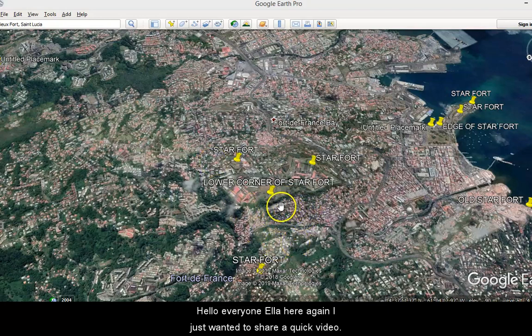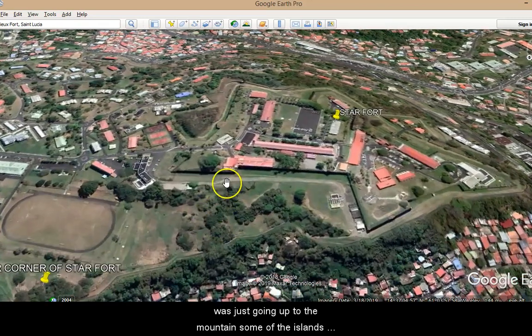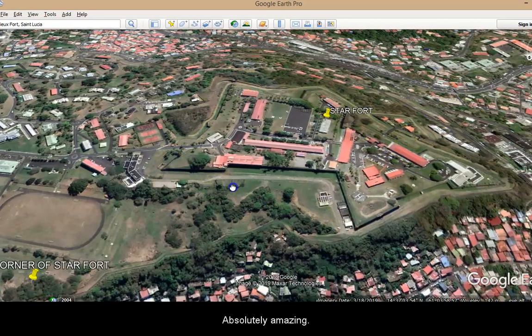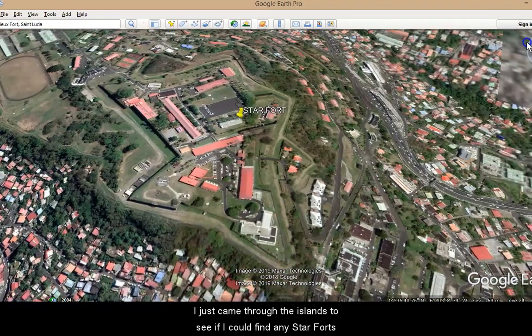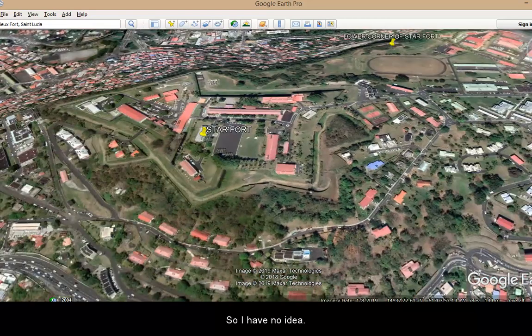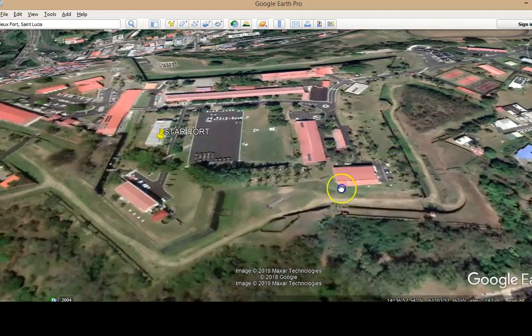Hello everyone, Ella here again. I just wanted to share a quick video — perhaps someone might have some information. I can't find anything on Wikipedia about these places. I was going over the map and some of the islands and found this beauty — absolutely amazing design. I didn't stumble across it until I actually rotated the map. I was going through the islands to see if I could find any forts that aren't mentioned on Wikipedia, and I've found a few. I have no idea when these were built or who built them, and I don't think they ever saw any battle use.